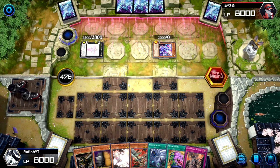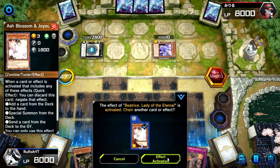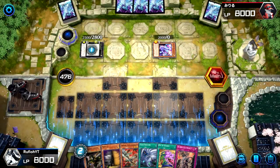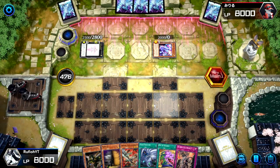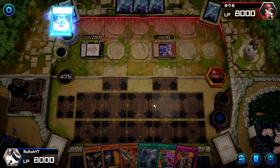The opponent is making Beatrice, which is a really strong card — we probably do want to Ash here because it lets them send whatever they want to the grave. We're going to go ahead and use Ash Blossom on that. We definitely don't want them dumping free stuff into the grave. They may have had more powerful options we wanted to hold for, but there's nothing we can really do.